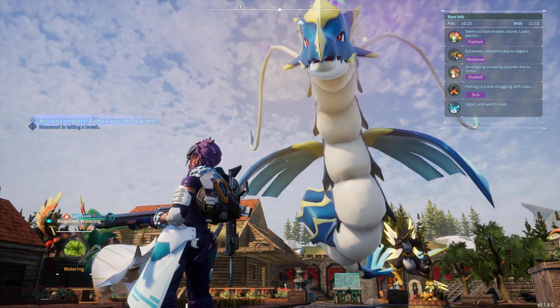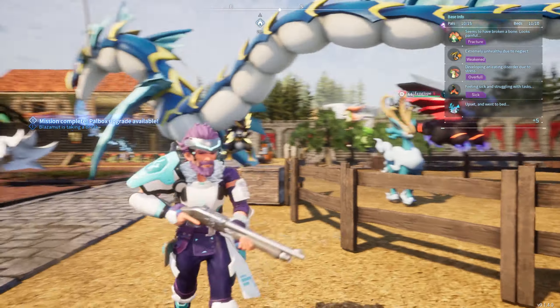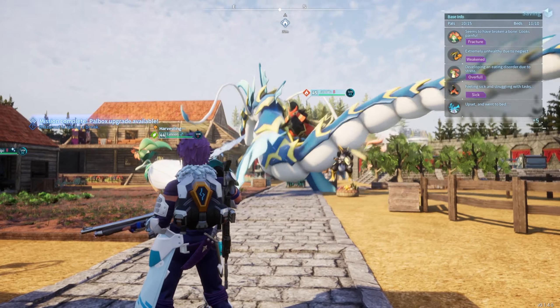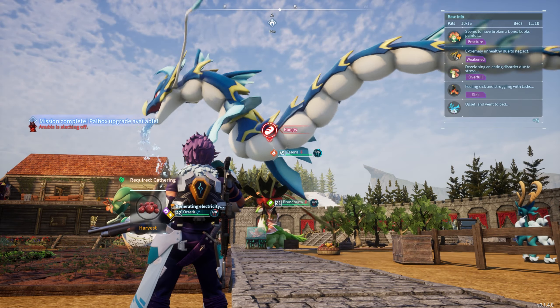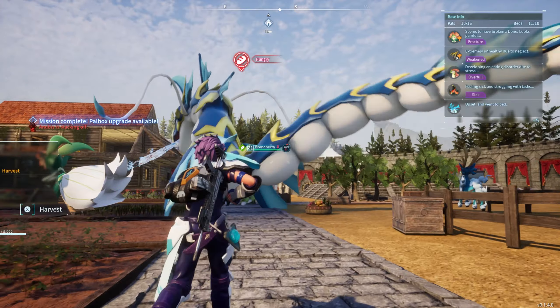The only downside about this guy is that he is huge and can take up a ton of room. You guys can see in my small little circular base here — and I say small as we take up the entire circle — he does end up taking up the entire middle. And if you're running a Jormantide Ignis to deal with kindling, you're going to have two of these giant dragons overtaking your base.